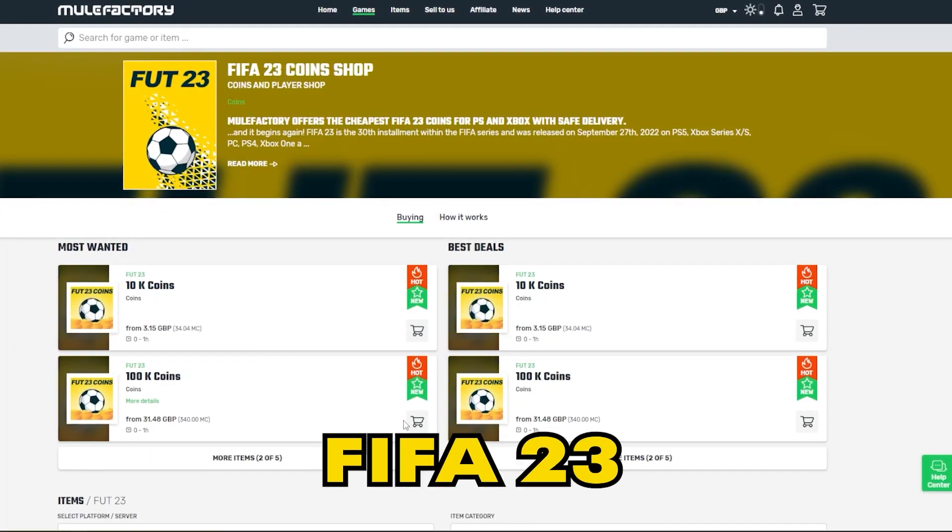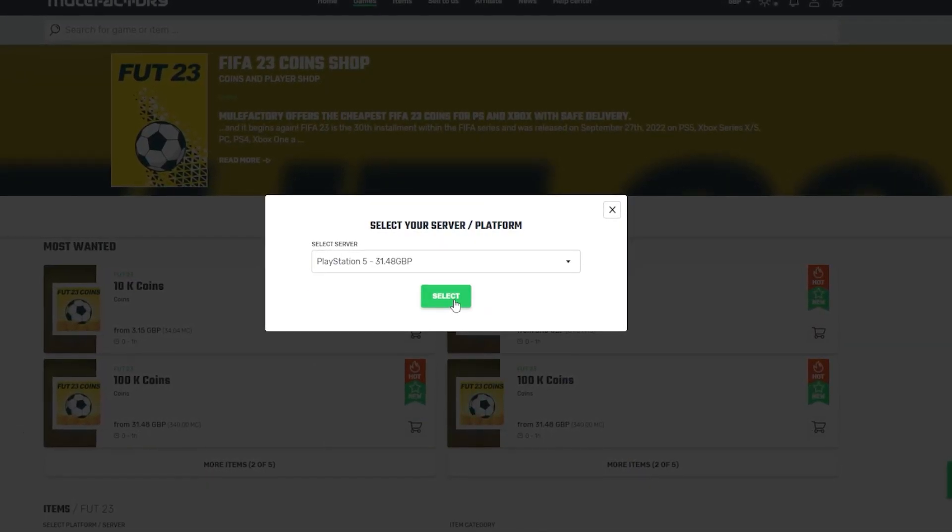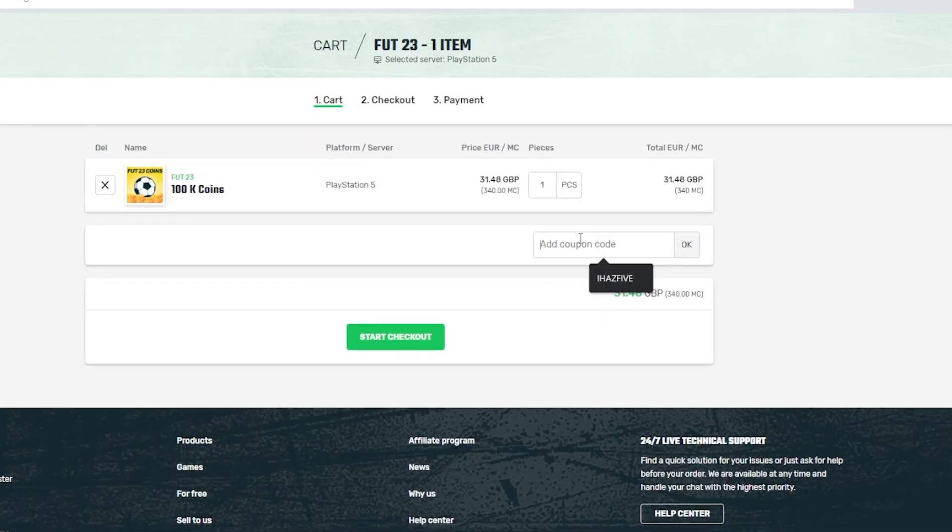Welcome back to the channel. Today we have Future Stars Challenge number four — we get a swap token and also a rare gold pack. If you need any FIFA 23 coins, make sure to check out mulefactory.com, linked in the description. They're cheap and reliable, and use the discount code iHazFive at checkout for a discount.